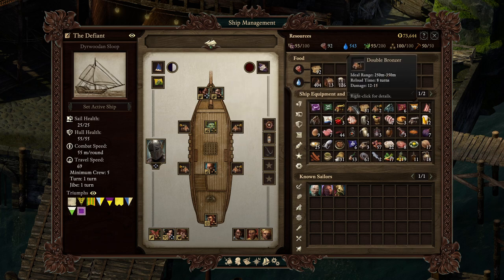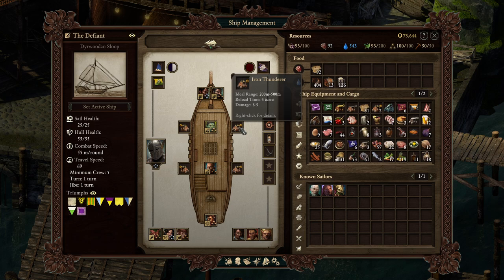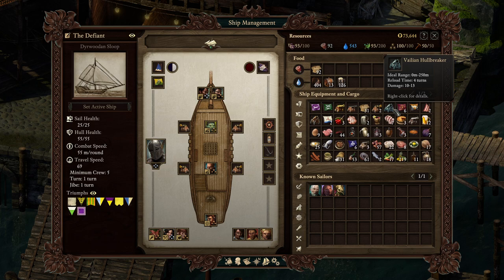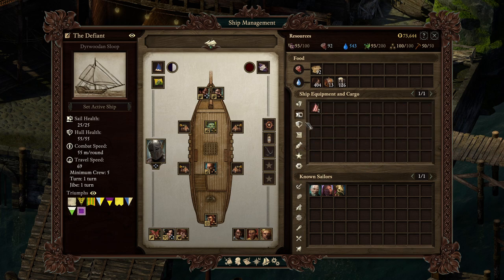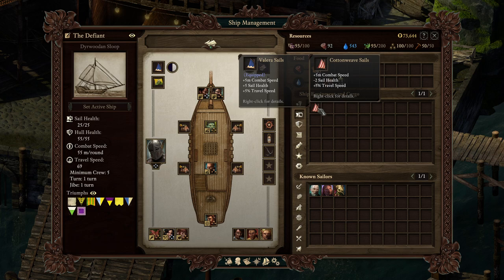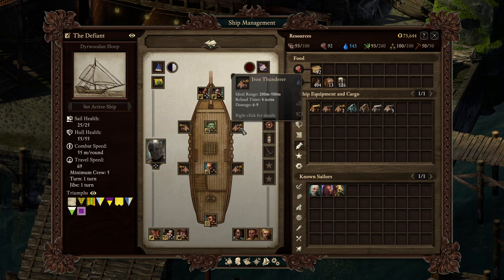Five turns to reload versus four turns. One option does more damage — quite a bit more damage — with the same reload time as the Iron Thunderer but significantly more damage. Another option has the same damage as the Iron Thunderer but takes two more turns to reload, though it does have greater range.